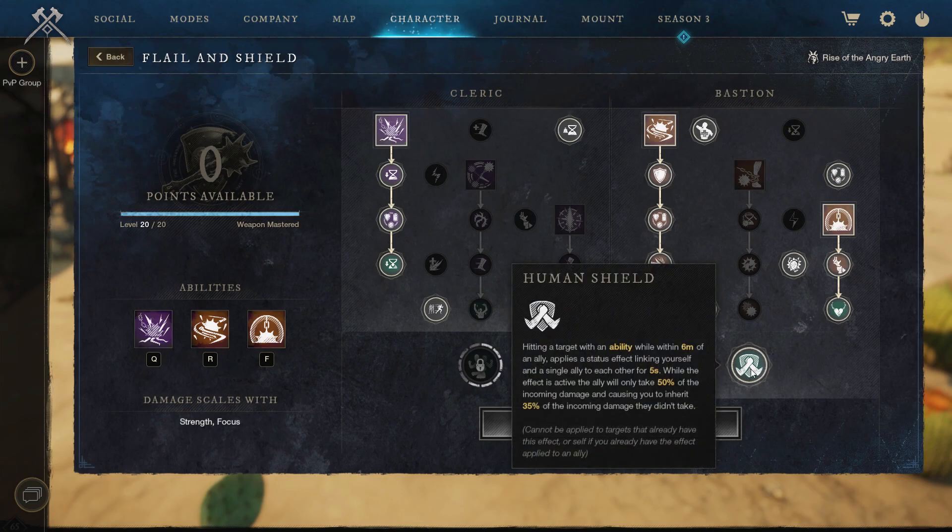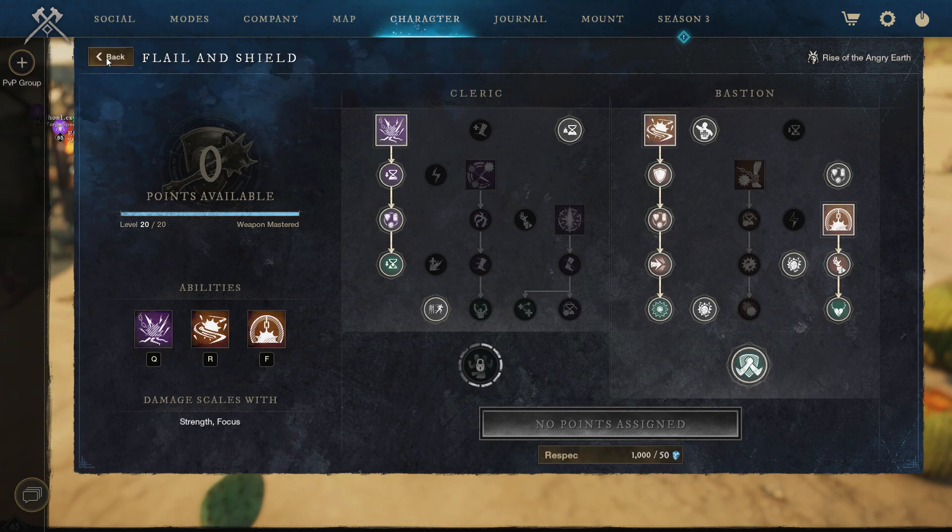We're also getting an empower for one nearby ally, which is really good. Then we're taking the keystone human shield. Our mitigation is so high that any squishy taking damage — we take barely anything. So something that would chunk them for half their health bar takes us for about a 30th of ours. That's kind of just what we're going with right now.